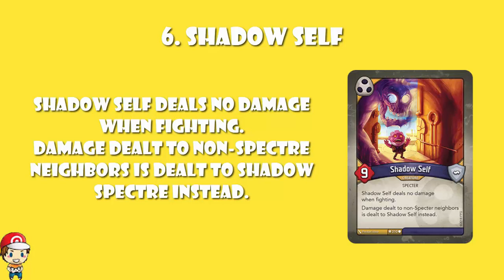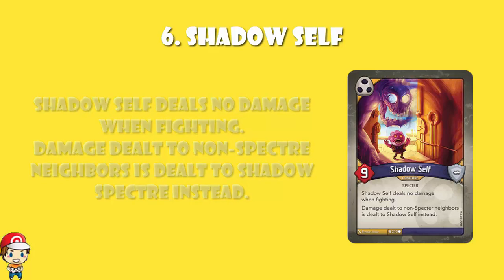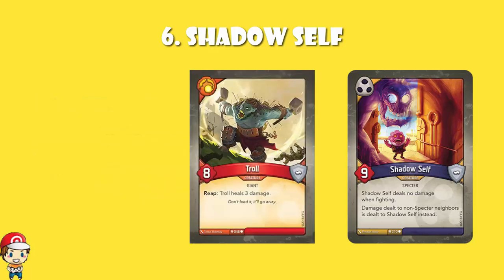But it's not really the most powerful creature — it's just a sponge. Now, in this game there is one 8-power creature, and it is Troll. Troll is the only 8-power in the entire game, and that is the cutoff. Because Troll is an 8-power, there's no downside, and when you reap, you get to heal free damage. As soon as you get past 8, you can have creatures with more than 8 — we've got 5 of them, not including Shadow Self — but they all have a significant downside.